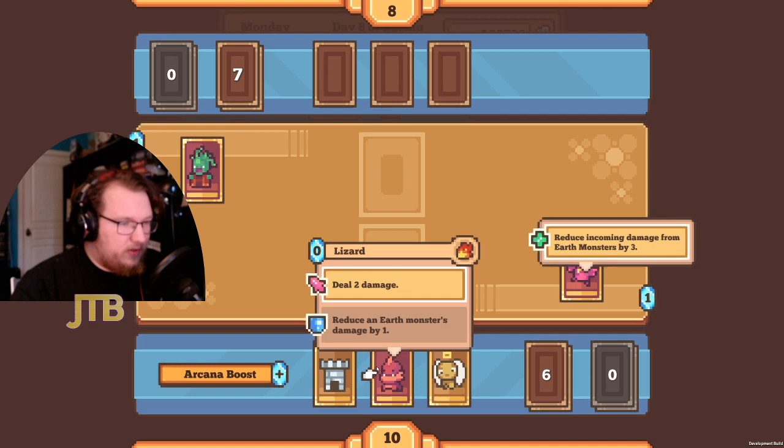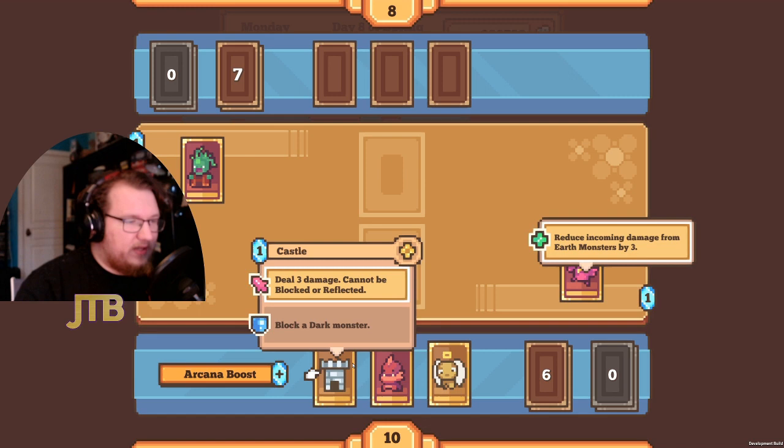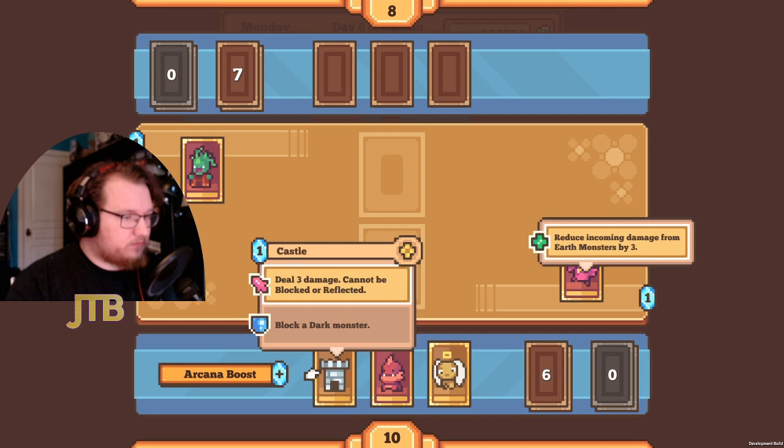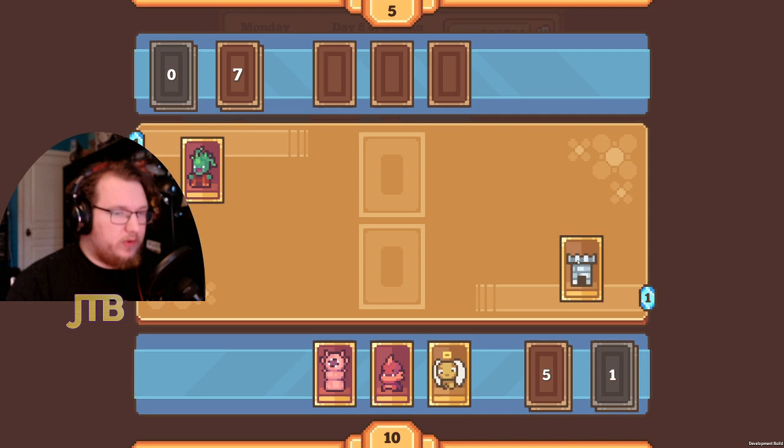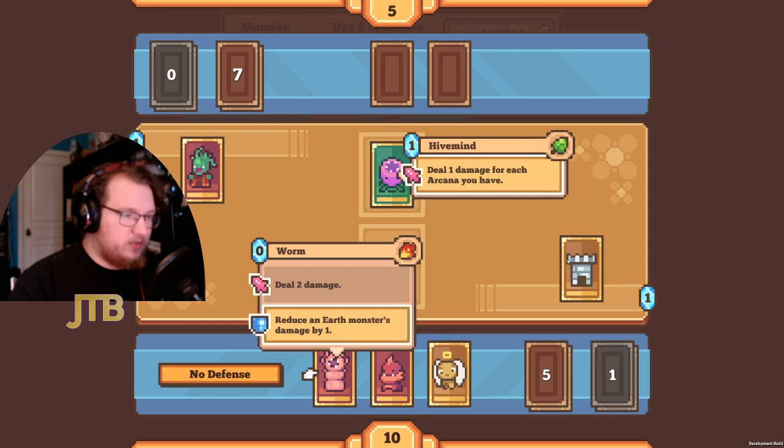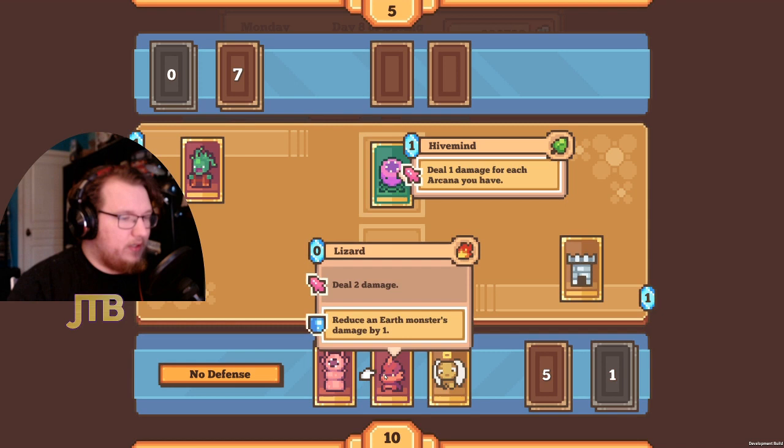My opponent didn't do anything — all of these cards can be played on my opponent's turn — but let's play the Castle to show how the arcana mechanic works. The Castle costs one arcana and deals three damage, and can be blocked or reflected. When we pay one arcana, that card disappears and the Castle joins as the new arcana.